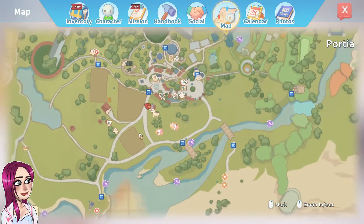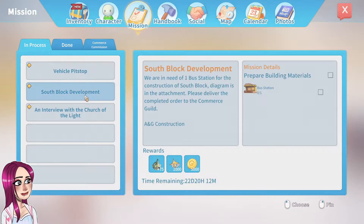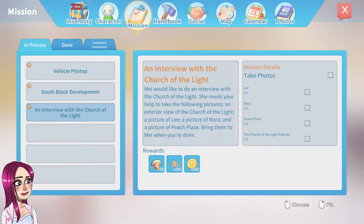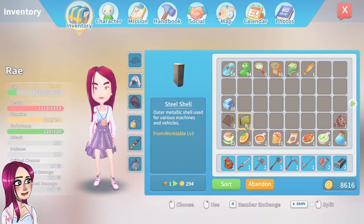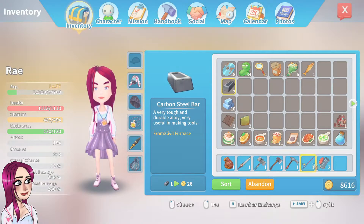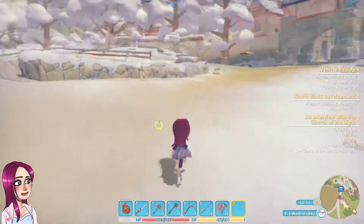Is there anyone that has a quest for us? Doesn't look like it. I guess we should go do the interview so we can get some money. I don't know why I have these. Oh, that's for the other plane - the bus station.